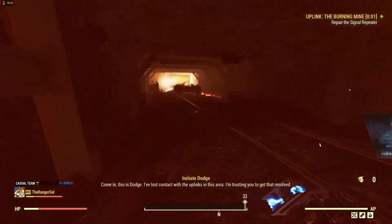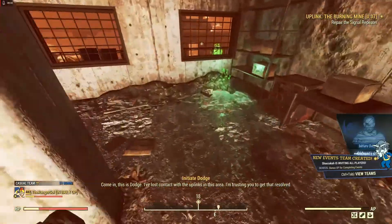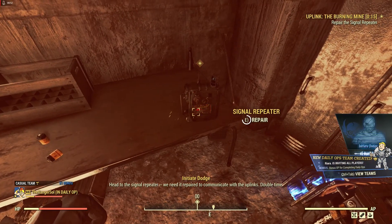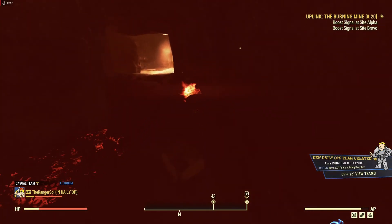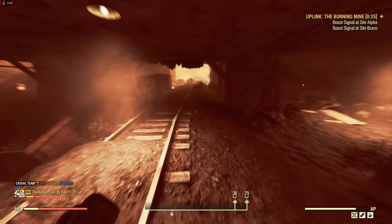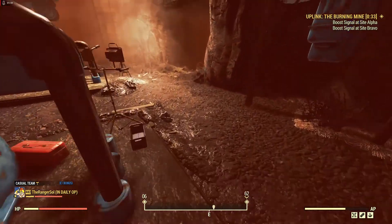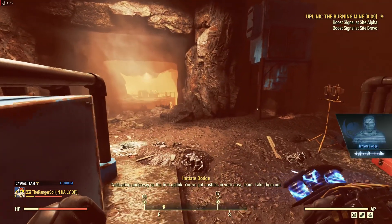We are doing Uplink — easy peasy. Regenerating super mutants. This will be a simple one. We should be able to get it done in 7 minutes and 10 seconds. I'm not going to use any drugs or alcohol because it should be a bit of a no-brainer.